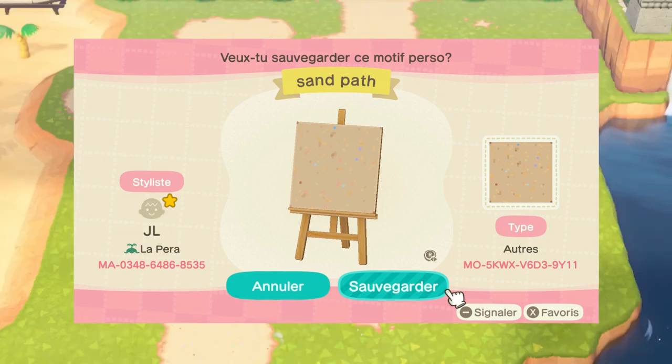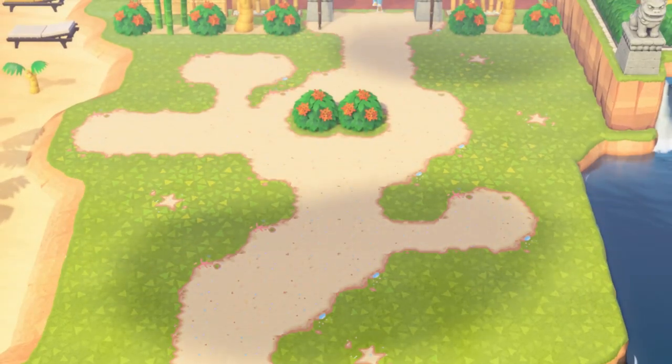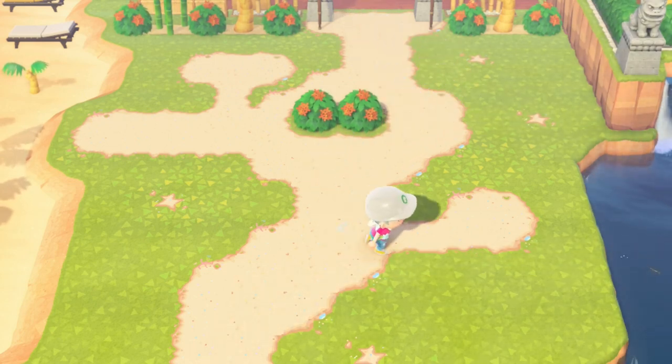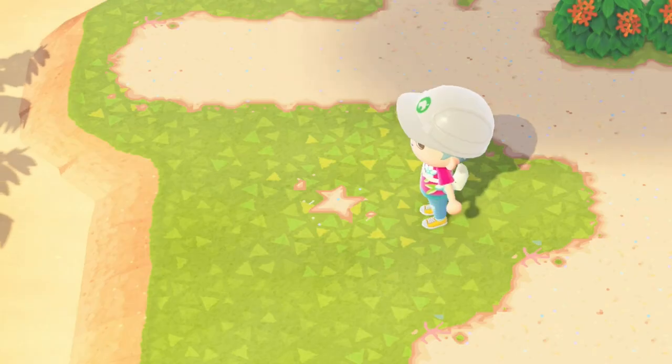If you're looking for a color that matches the default sand texture of the game, then I would recommend you go with this sand path instead. I really like the blue and pink seashells on the borders, plus you also get these little sand stars to put outside of your path.